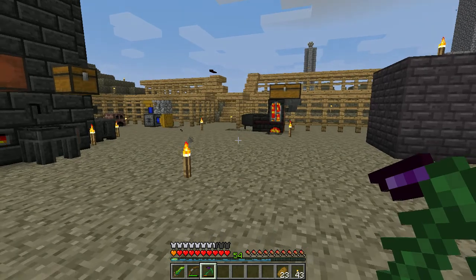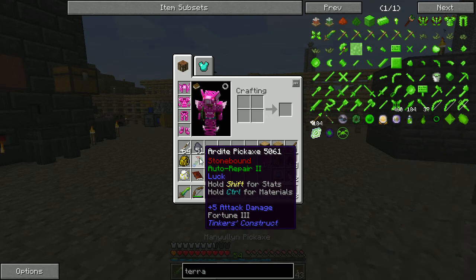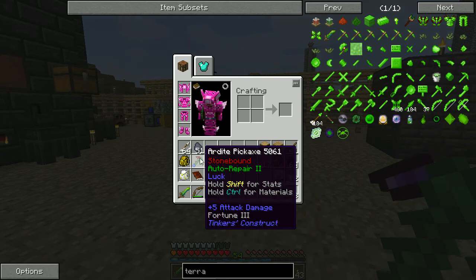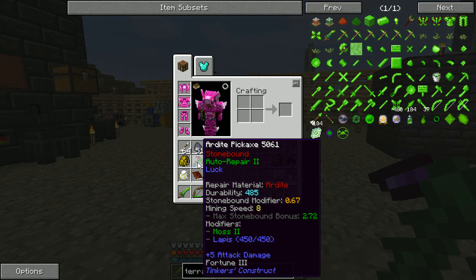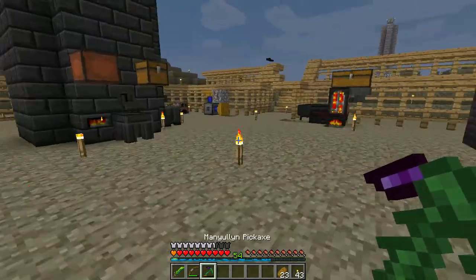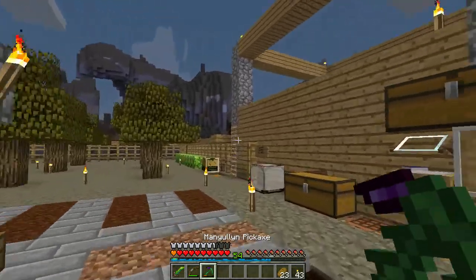I've been very busy and gone through lots of other picks. I just barely came back with this Ardite pick, which is one below Manelium I believe. I added Luck to it - put a ton of Lapis blocks on it to get it up to 450 - and then added two balls of moss so when we break things like coal we can actually get Luck off of it.